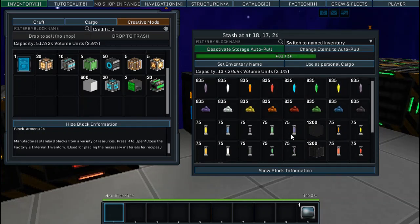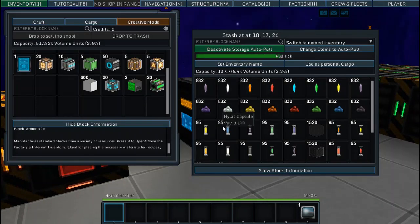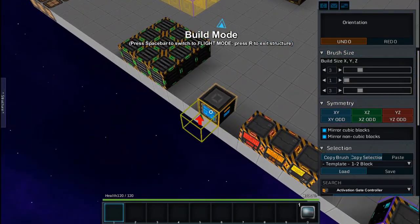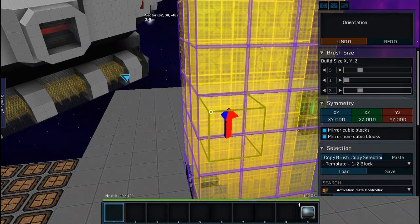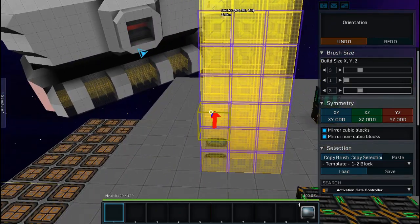Everything is now being stored in the cargo container. Cargo containers have a certain amount of storage, but you can also add cargo space to them. When inside a build block or any build mode, click C and V on the cargo spaces. Cargo space is not normally visible and you can walk through it, which is why you need to be in build mode to select or replace them.